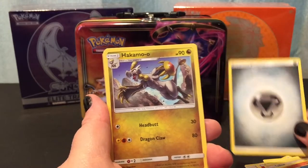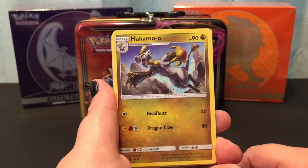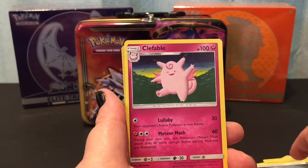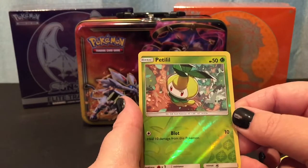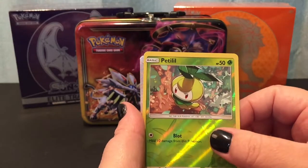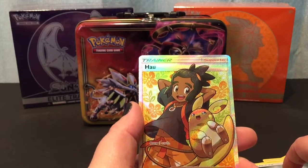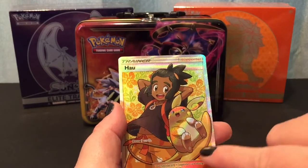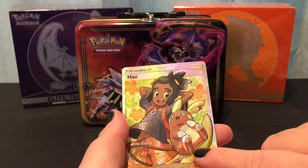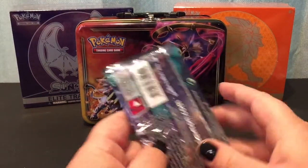We have a Hakamo-o — I really wanted it to be part cow, but it's pretty cute. A Gligar, a Clefable, a common reverse holo Petilil — cute little grass type — and then awesome, a fully holographic trainer card. It looks like an Alolan Pikachu maybe? I don't know, but that's super awesome and may be worth something.